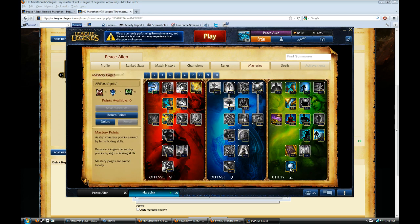As for Masteries, I go 9, 0, 21 — typical caster. Just go 9 into here. I go Flash, Ignite, so I need a flick of an eye. Precision and Masteries is important, so just do what you want, but 9, 0, 21 is the best.